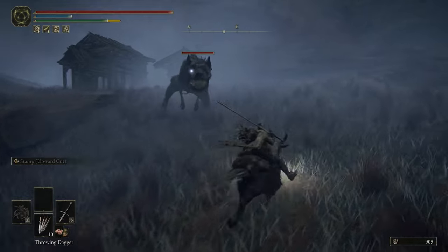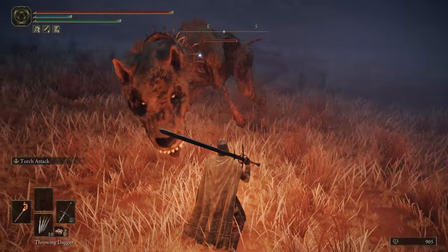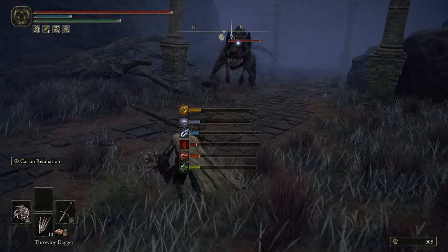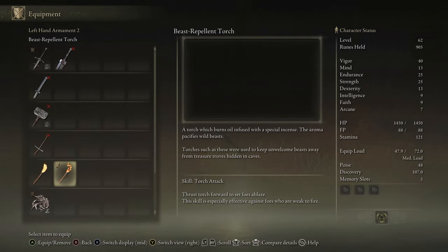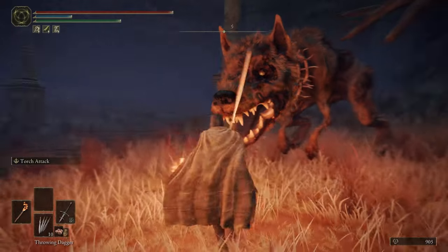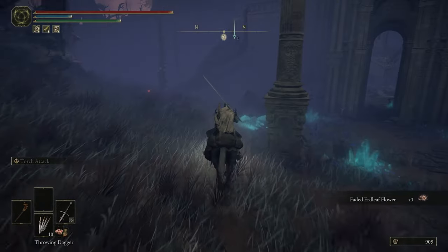We went all the way up north to pick up the Beast Repellent Torch — and here's exactly why. You can see how this dog stopped attacking us. If I put the torch away, the dog will re-aggro and try to hit us with Rot Breath. If I pull the torch back out, the dog is just passively hanging out. This torch burns with oil fumed with special incense — the aroma pacifies wild beasts. One of the scarier things about Caelid are these incredibly large dogs and crows, so having that in an offhand will greatly increase your survivability out here.